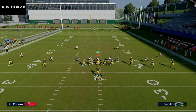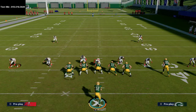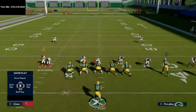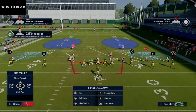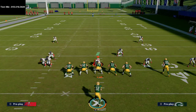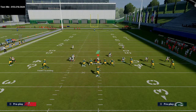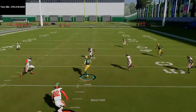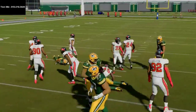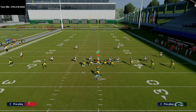Another thing you can do against this defense is use a combination of routes. If they start flying out with their user to stop the slant - begging to stop the slant - work the backside route to Tonyan. That little snap throw is there for you as well. So there are two quick reads against the Dime 1-4-6.